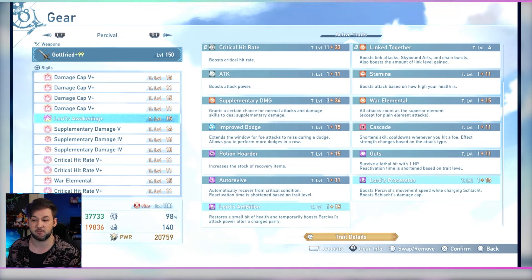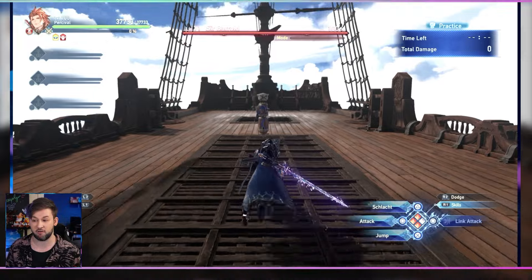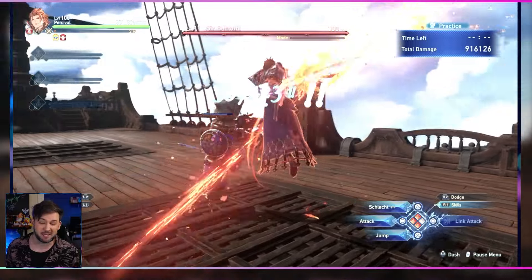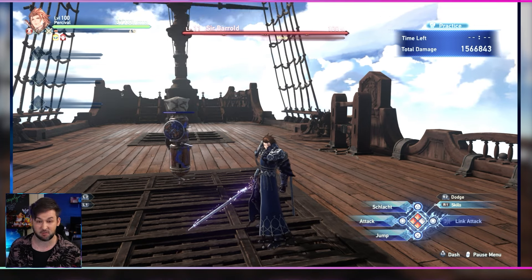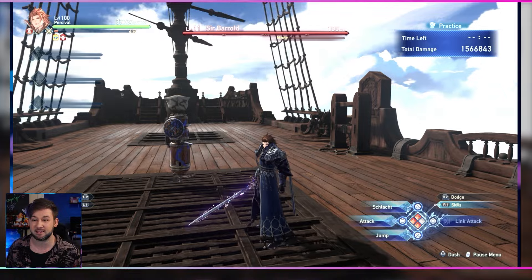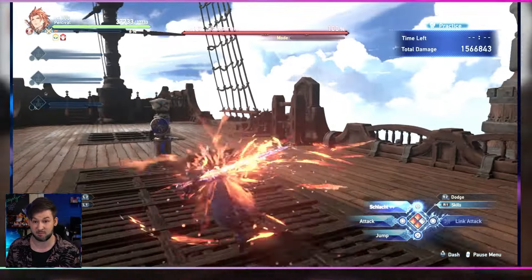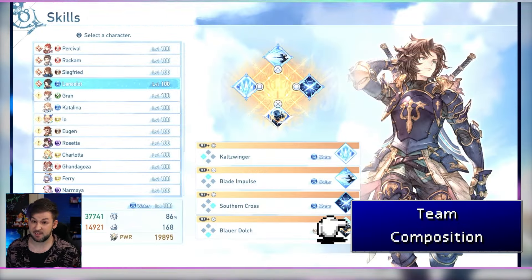You also have Lord's Ambition, which restores a little health and temporarily boosts attack power after a charged parry. After charging your Schlacht ability you can get parries off if you time it correctly alongside the right attack. Because this is so awkward to do, it's nice when it happens but you should never go out of your way to do it. So if you happen to get a sigil with the movement speed buff — which is massively beneficial since it means he doesn't lose movement speed while charging — you could pair that with another stat that's more useful to you.